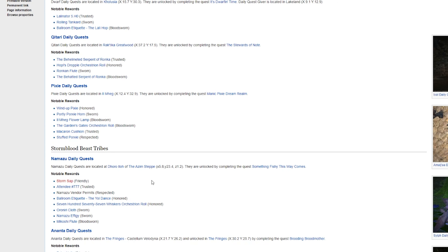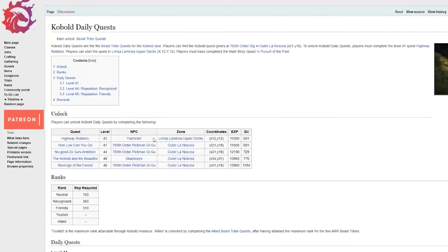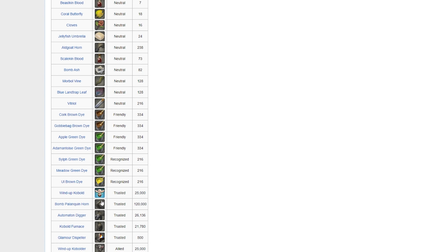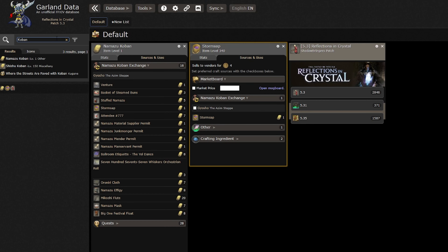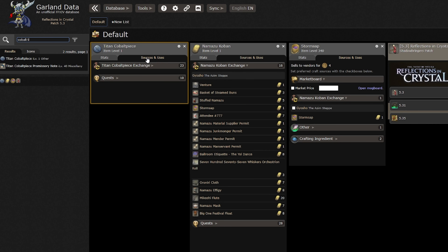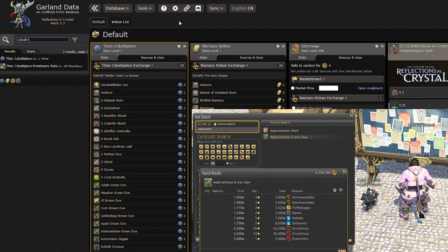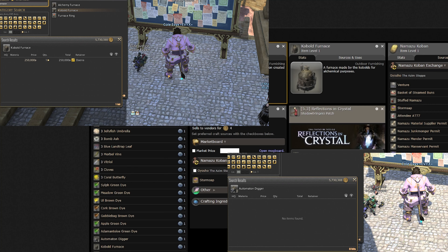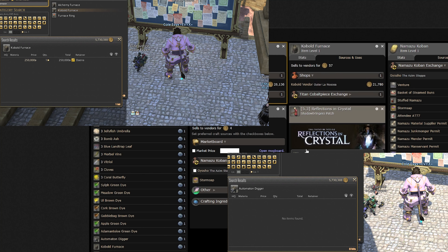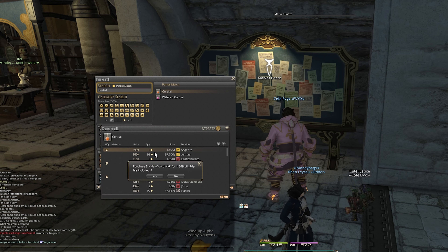The A Realm Reborn beast tribe Kobolds — I did bring up their unique marketplace before, where you can buy interesting items like the Blue Land Trap Leaf for gil and then flip it for profit. But we also have access to a whole host of other unique items, like unidentifiable items that can be traded in for extremely precious Grade 3 Thanalan Topsoil, which you can funnel into gardening or sell on the market board. Or alternatively, you get exclusive dyes like Apple Green Dye or Adamantoise Green Dye — the Adamantoise Green Dye is selling quite well on Gilgamesh. There are also outdoor furnishings like the Automaton Outdoor Furnishing, and on Gilgamesh there really aren't even items on the market board for these, so this market is open and waiting to be fulfilled by supply and demand. Don't discount the little beast tribes of the past — they can be very profitable too.